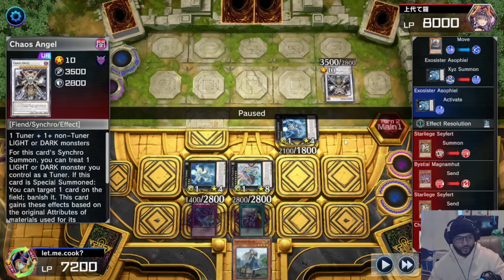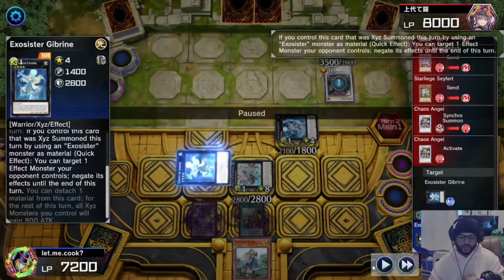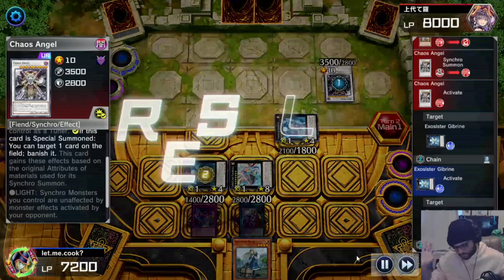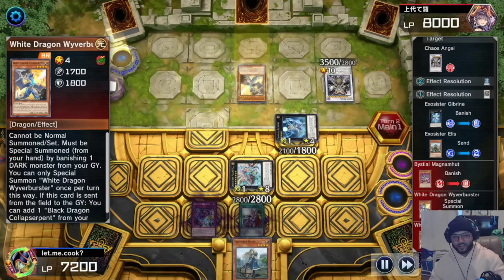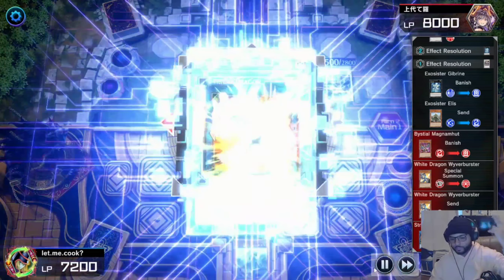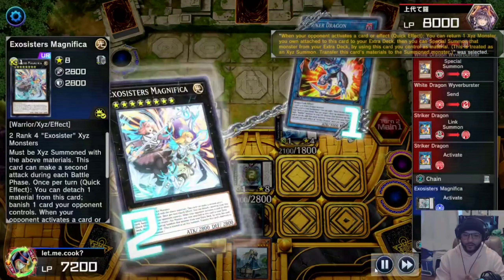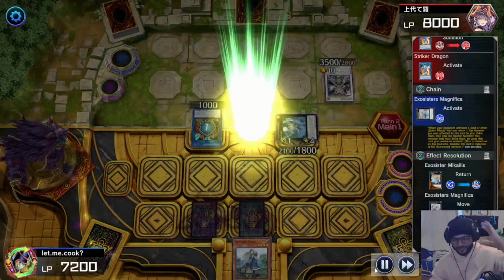They normal summon a Saffer — I could have stopped it; Chaos Angel was not going through my mind at all. They target my Gabryne with that thing's effect and I activate her effect just for laughs because I know it's unaffected, but just in case. The thing gets bodied and banished. Then they activate White Dragon Wave Burst banishing a card to search, then link off into a Sky Striker Dragon — I activate Magnifica to bring it back to the extra deck so I can special summon it again.